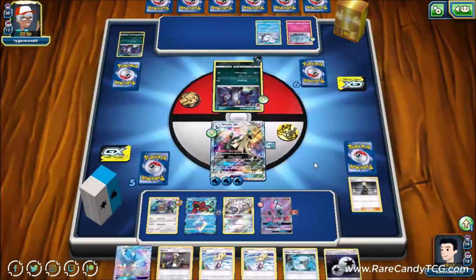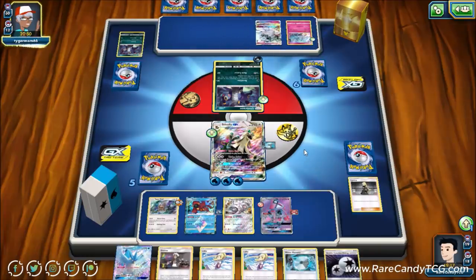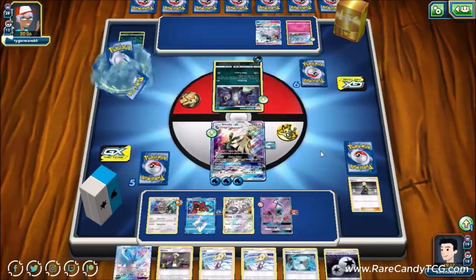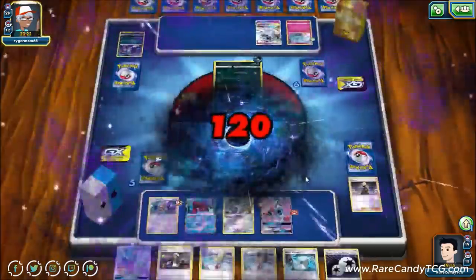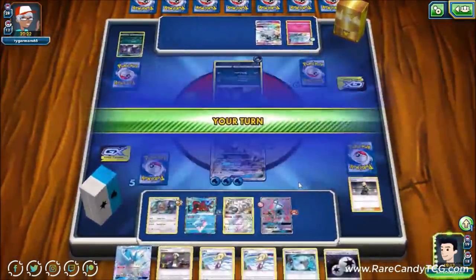We can see there's a Fairy-type Alolan Ninetales — great, that gives us two more prizes to potentially grab. We have three prizes on board total and need to find two more outside of that Ninetales. Any free prizes we can get are appreciated. We see Nest Ball and a Switch from our opponent's Alolan Ninetales, and they use Retaliate for 120 — I'm fine with that.